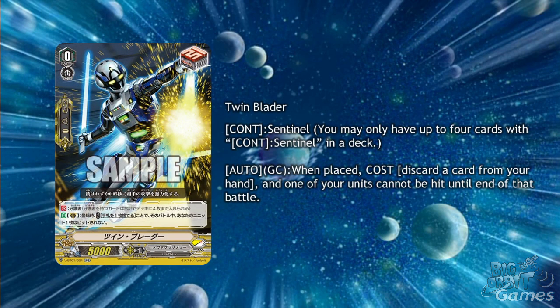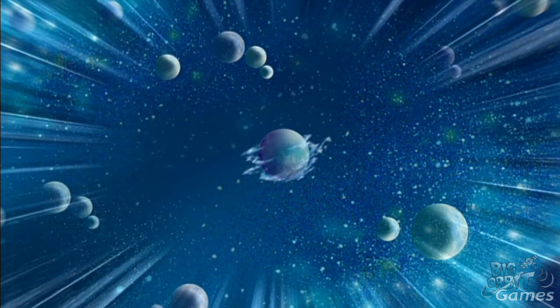Twin Blader is a perfect guard draw trigger for Nova Grappler. There's not much to say as these have been shown for the other clans too, but the draw is going to be great for excel decks as it helps a lot to fill the ranks.